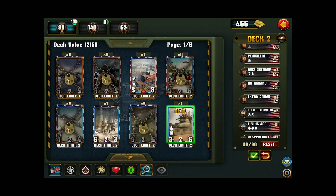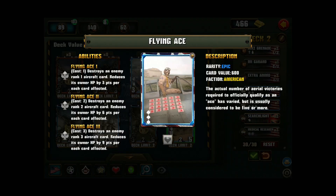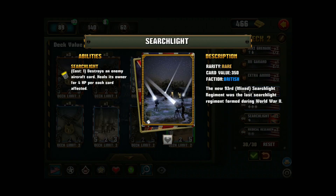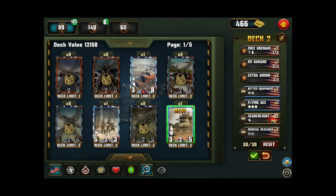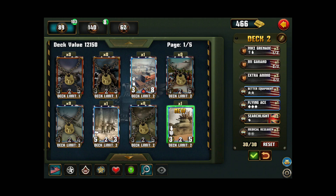I've got Flying Ace to deal with enemy aircraft cards if I need to — occasionally useful. The Searchlight is a British card: it does heal the enemy if you kill a card, but for a cost of one you can destroy any enemy aircraft card. Compare that to Flying Ace where you spend three points to destroy a rank three aircraft card — with the Searchlight you can destroy any aircraft for just one action point. Lastly, Medical Research is an action to restore the health and attack of a friendly card if someone has been debuffing it or it's badly hurt.